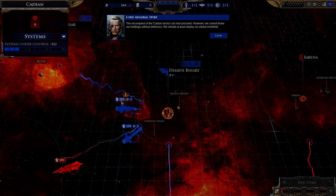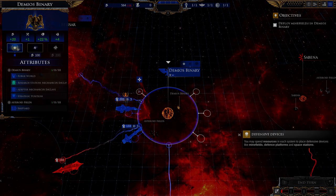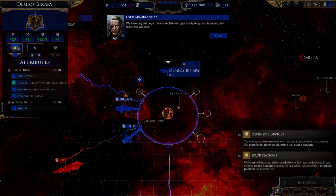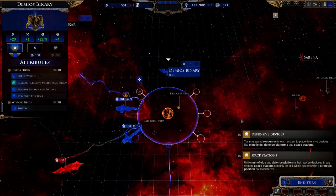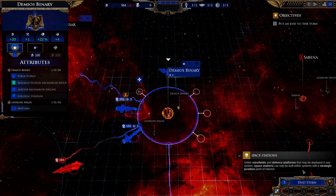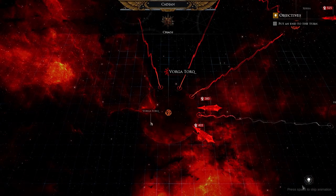We cannot leave our holdings without defenses — we should at least deploy an orbital minefield. I don't necessarily agree with that, but the beginning of this campaign forces you to do some things. Unlike minefields and defensive platforms that may be deployed in any system, space stations can only be built within systems with a strategic point of interest. So we're going to end Turn 2 and continue on.